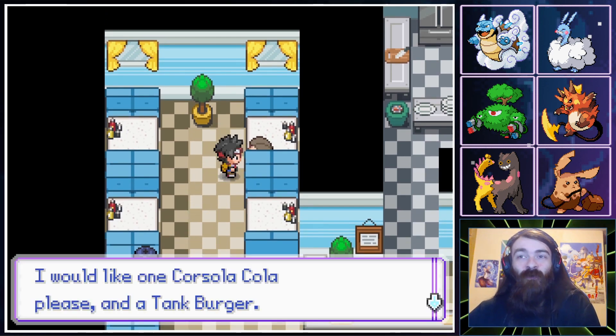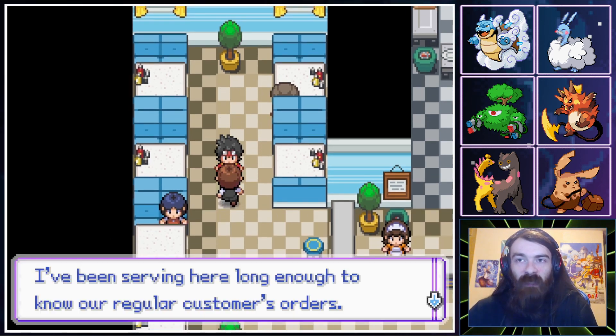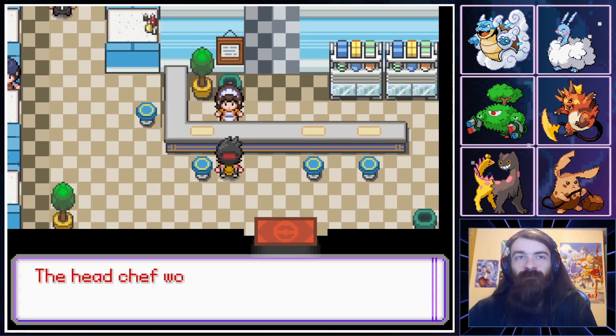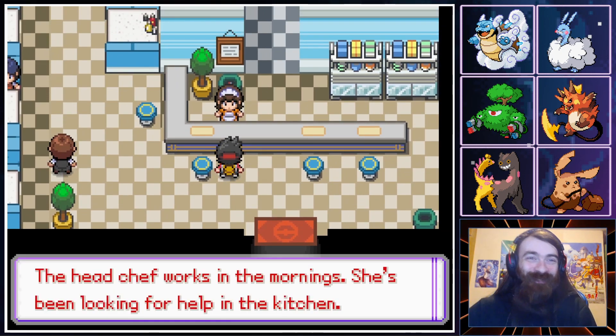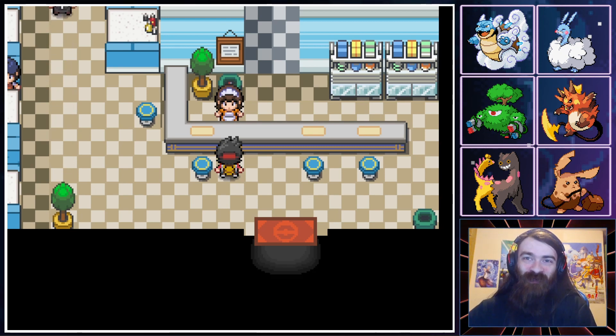I would like one Corsola Cola please, and a tank burger — I want a tank burger. Actually it's probably a Miltank burger. I was thinking it would be shaped like an actual model tank, which would be amazing. But yeah, it's probably just a Miltank burger.